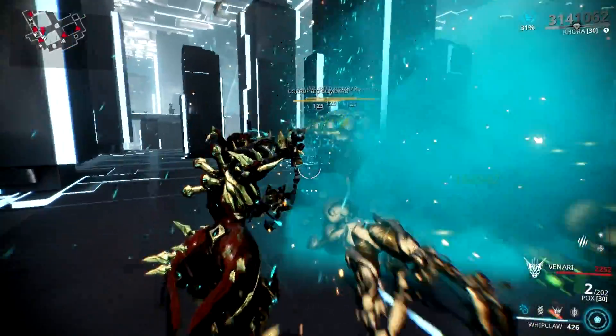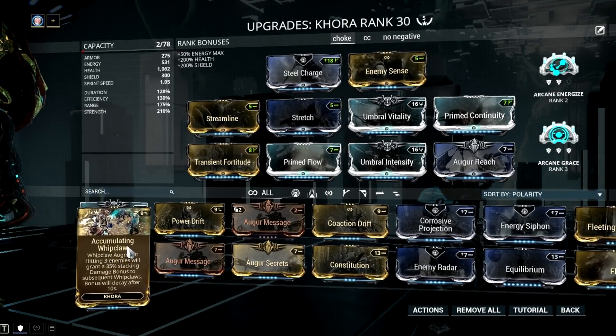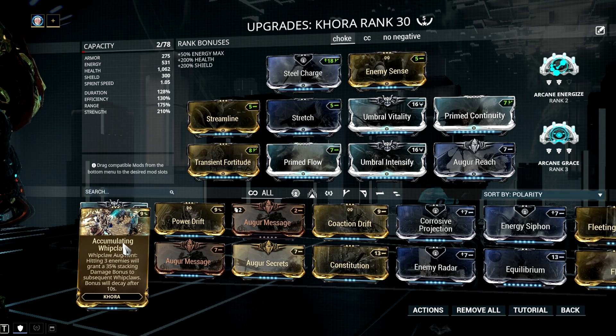That changes when you equip Cora's new augment, Accumulating Whip Claw. The thing about this augment is that it gives Cora's Whip Claw additional stacking damage per hit. You can stack up to 350% max damage in 10 hits, while it decays right after 10 seconds when you have not used Whip Claw. You really don't need to worry about the decay as it's really slow, which makes it even better.